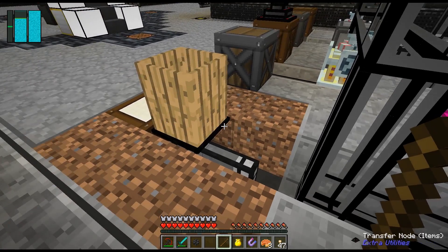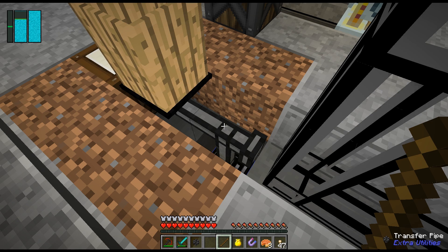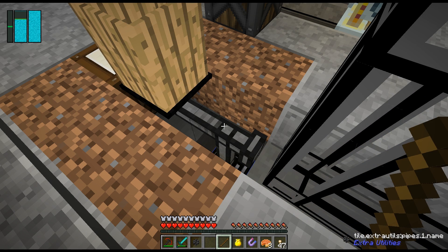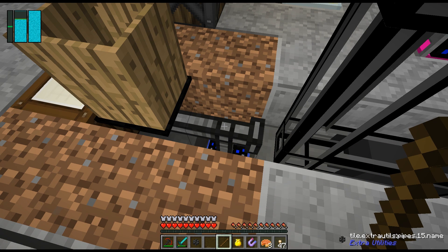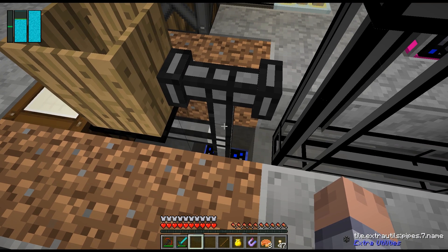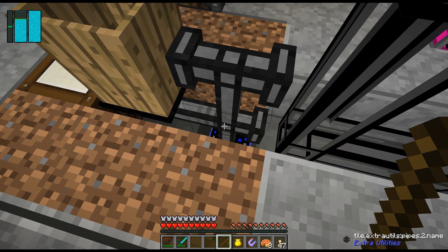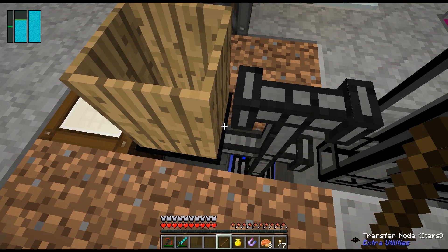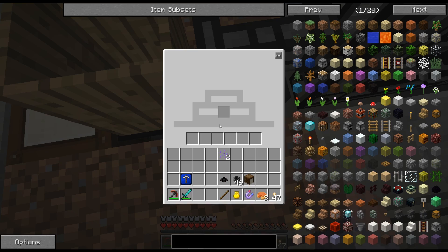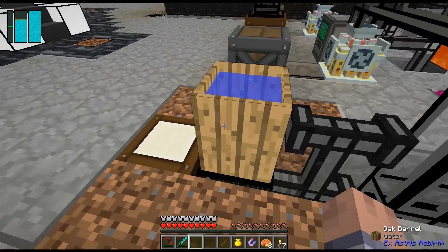It still connects over here. I can't go there or to the right because it's water. I'll put it like this — I think that works. Of course it doesn't work because I still gotta put the world-in-action upgrade in here. Now this should be filling with water — yeah, there it is, cool.